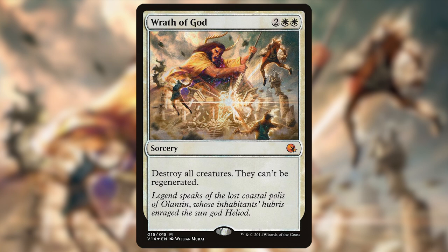Flavor text? Legend speaks of the lost coastal polis of Olantin, whose inhabitants' hubris enraged the sun god Heliod. I like said variants that broaden the lore of the Magic Multiverse. This art shows Heliod, god of the sun from the Theros block, in the middle of destroying the polis of Olantin with his legendary spear.